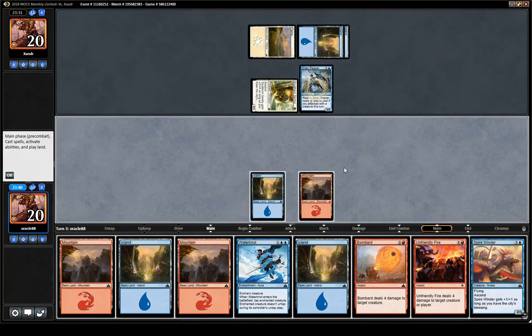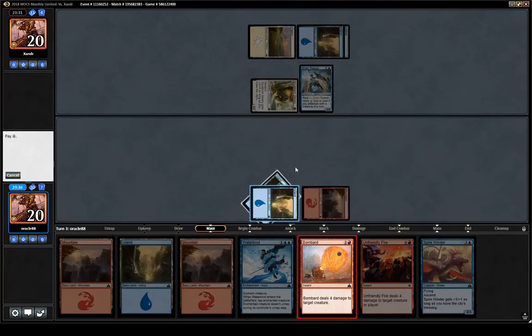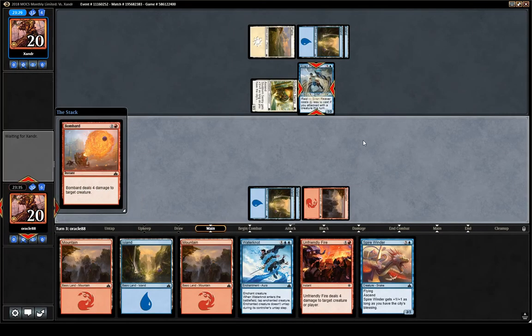I'm just going to bombard that main phase — don't want to run into any type of trick. Spire Winder was a very fine draw. Eventually I might have to use a re-involve on that sentry, but right now it's not looking too threatening.